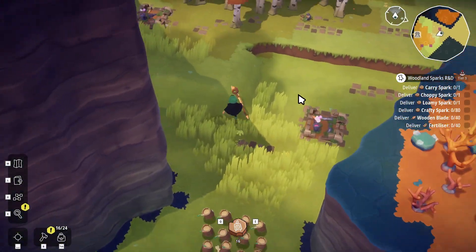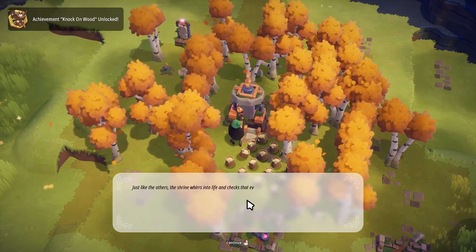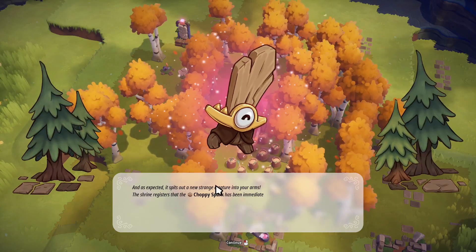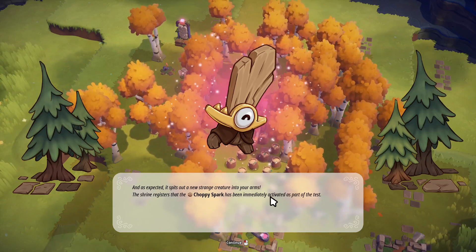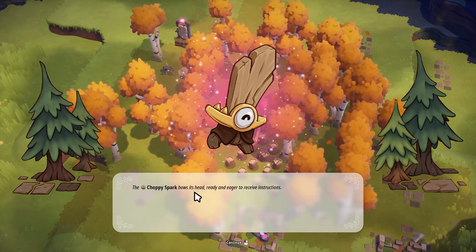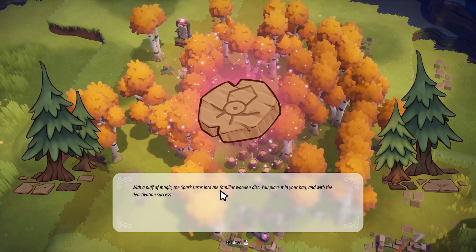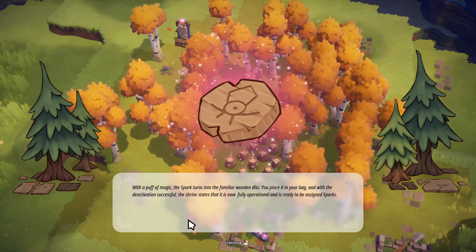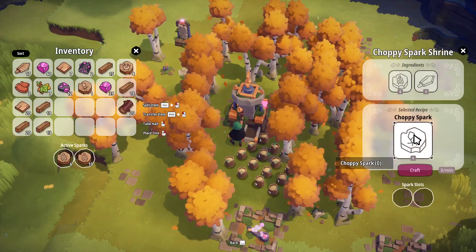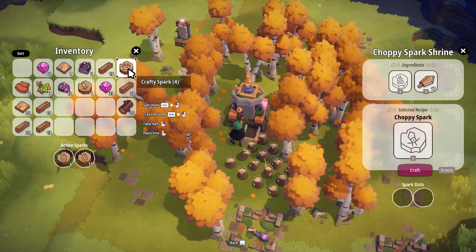Really what we should be looking for is some ancient base. Oh — choppy spark, yes! Just like the others, the shrine whirs to life and checks that everything is still working as expected. It spits out a strange new creature into your arms. He's adorable! The choppy spark bows his head, ready and eager to receive instructions. However, before anything could be done, with a puff of magic the spark turns into the familiar wooden disc. This is the offensive guy — makes total sense, he's a sword. He is made out of stumpy spark and wooden blade.